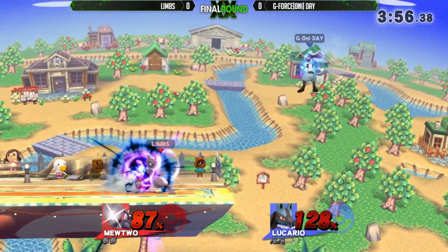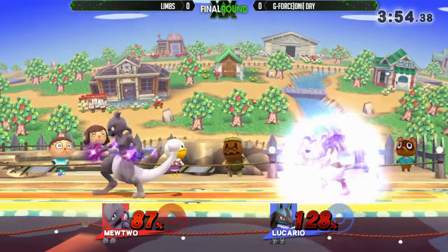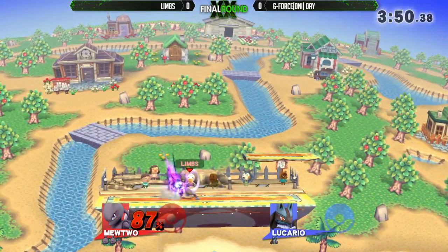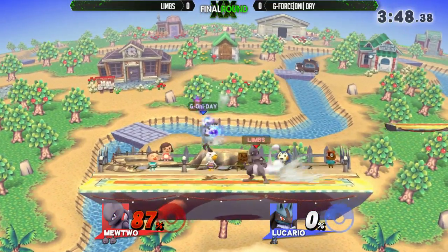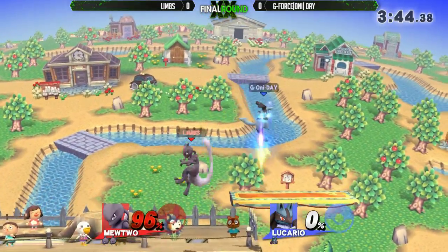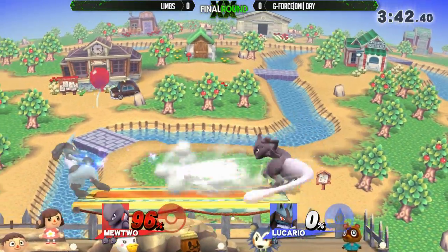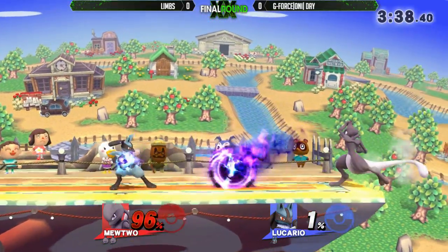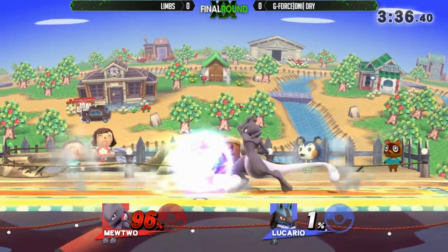Up throw will kill now. Yeah, Limbs definitely needs to close out this stock as soon as he can. Catching it — super speeds right into the Shadow Ball. First stock goes to Limbs. Good job Limbs, definitely giving him the leg up. When you close out a stock against Lucario, you know you're doing the right thing. Having the stock advantage right now is critical.